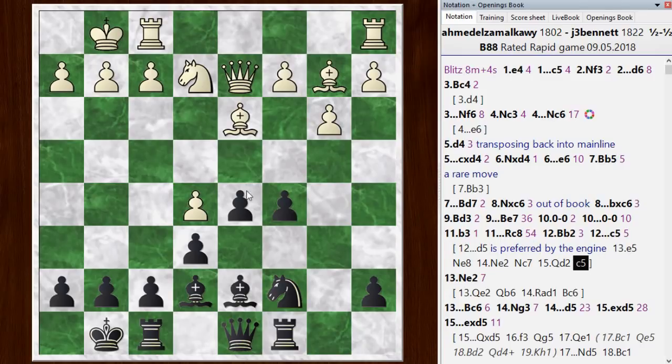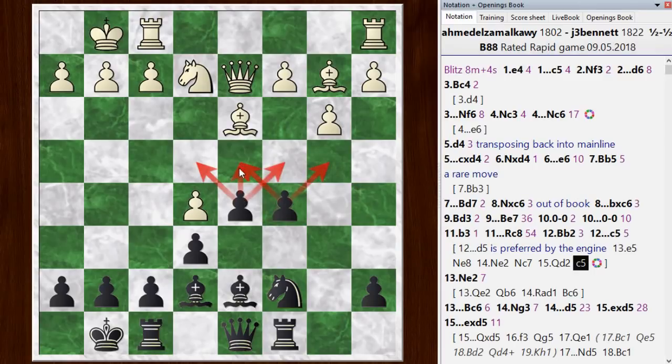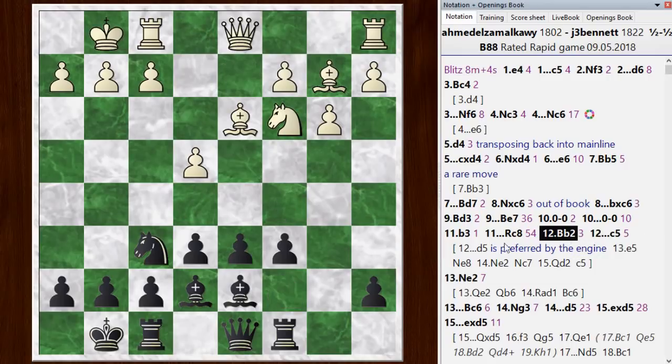Basically, all of these squares are under control by the pawns, so it's a pretty large center influence. And the attack is not immediate from white, so black has time to organize his pieces, which are not badly placed in any case. So that's the best play according to the chess engine. Anyway, I went with c5.